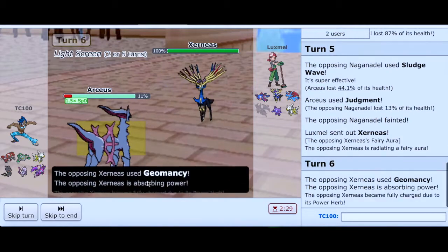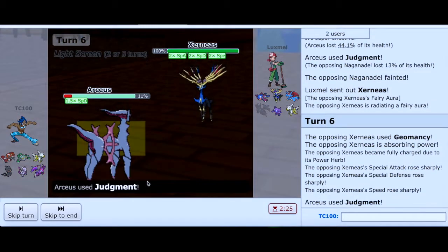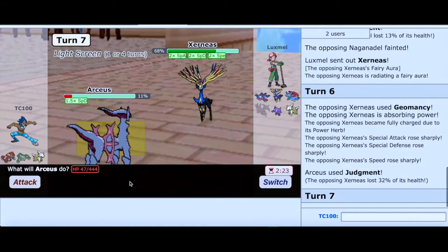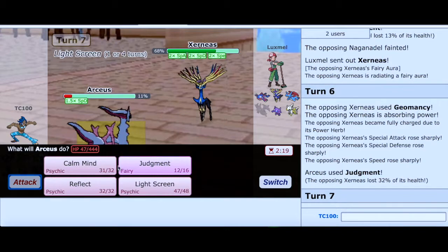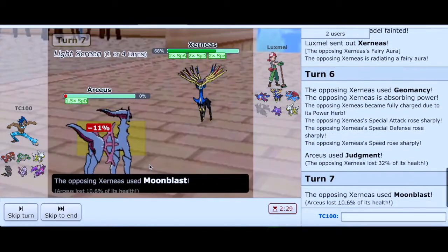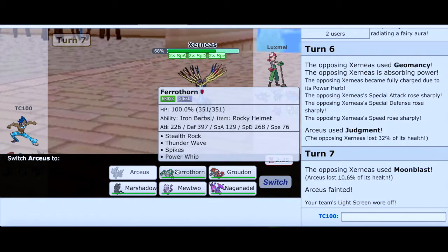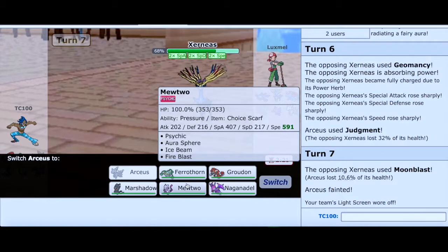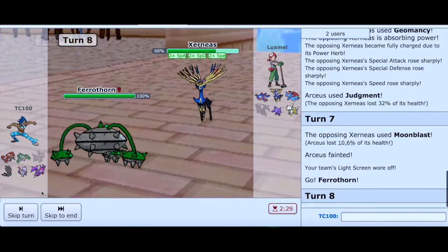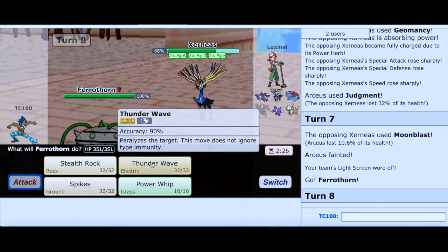We're going to see how much damage I can take. I can't really switch out — Ferrothorn is a really good check. So I'm going to go to Naganadel even though I'm not fast enough. That Light Screen wore off already. My best bet is to go into Ferrothorn and paralyze this Xerneas.